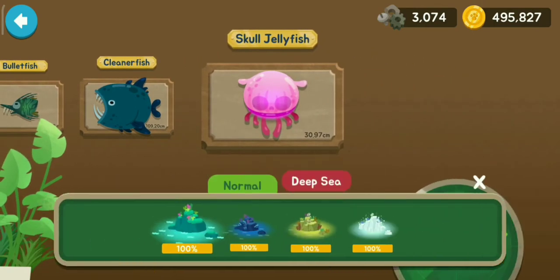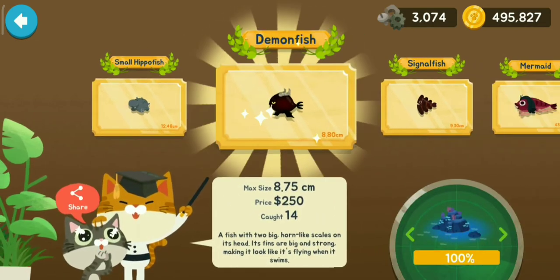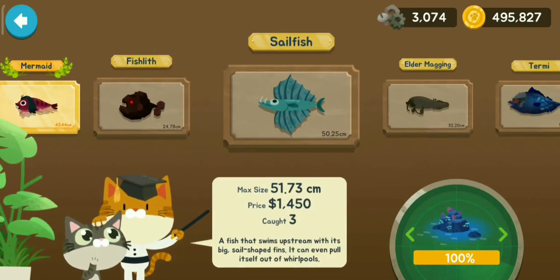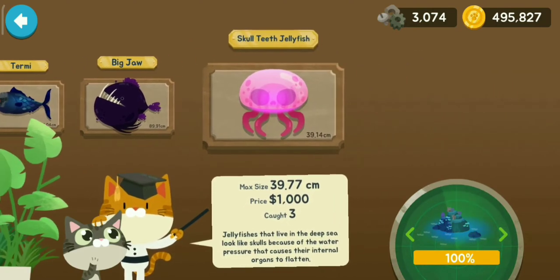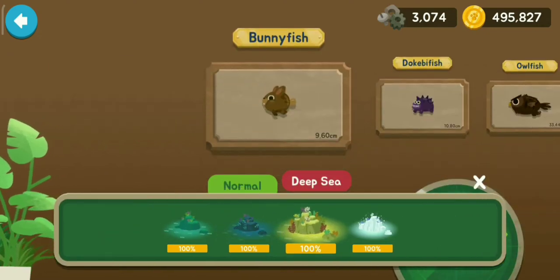I'm going on to the Ocean Cave deeper side: the Small Hippo Fish, the Demon Fish, Signal Fish, Mermaid, Fishlet, Sailfish, Elder Magging, Termi, Bigjaw and the Skull Teeth Jellyfish. Now I am going to the Seaweed Region deeper side.